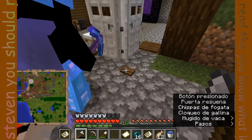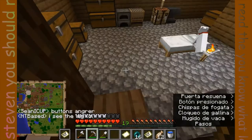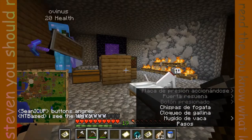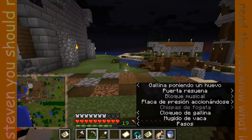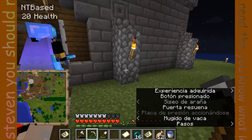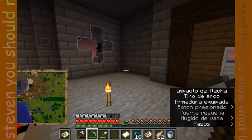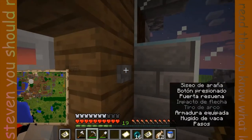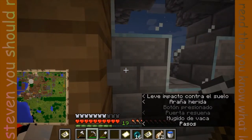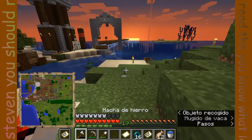A brief rant on buttons: their hitboxes are really small and they depower pretty quickly, so for people experiencing a lot of lag, they're pretty unhelpful for doors. It would be better if you used a lever — they stay powered longer and have a bigger hitbox — or a pressure plate. Of course, neither are ideal when it comes to defending your house from mobs, which is a bit sad.